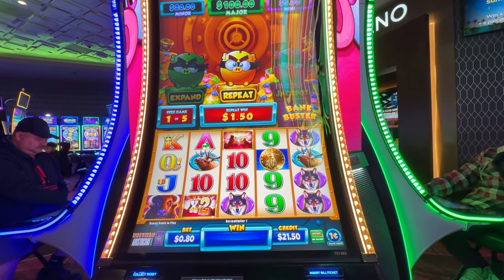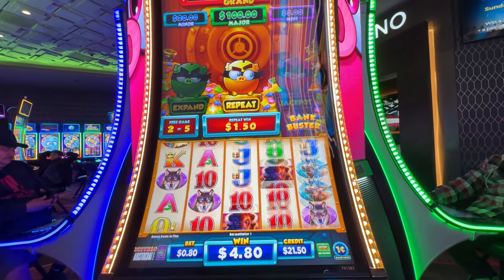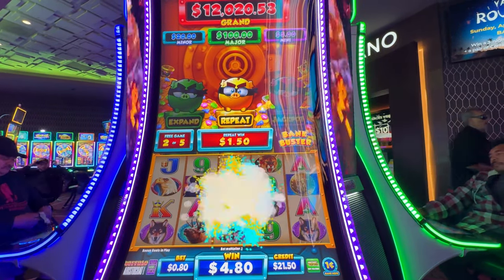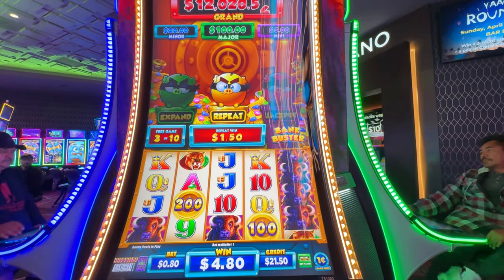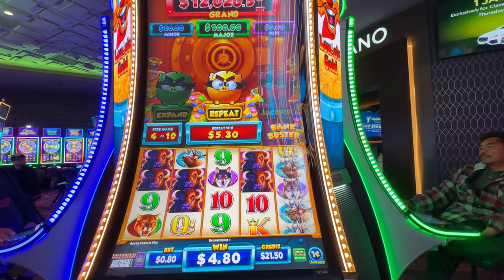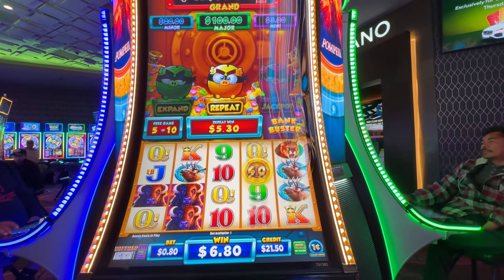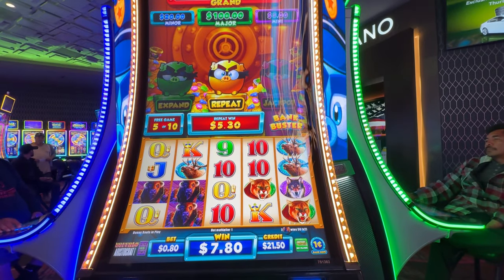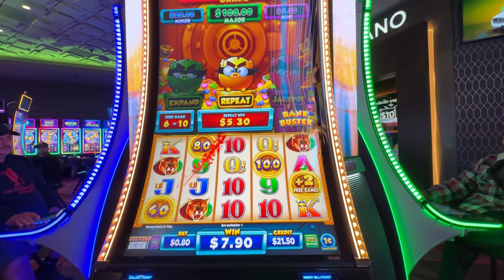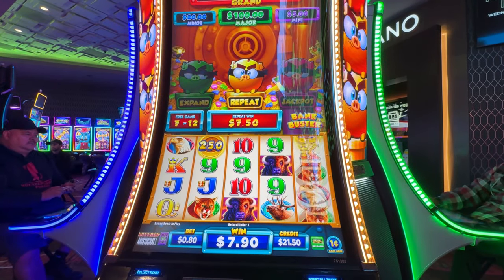I wonder what happens if the machine does give you, let's say, 250 free spins — will the casino say that it malfunctioned and not pay you? I mean, what if the random number generator just happens to hit that and it basically gives you all the bonuses? Who knows, man — it's your word against the house. Can we get some more re-triggers? This number's way better, and again we're only betting eighty cents, penny denomination.